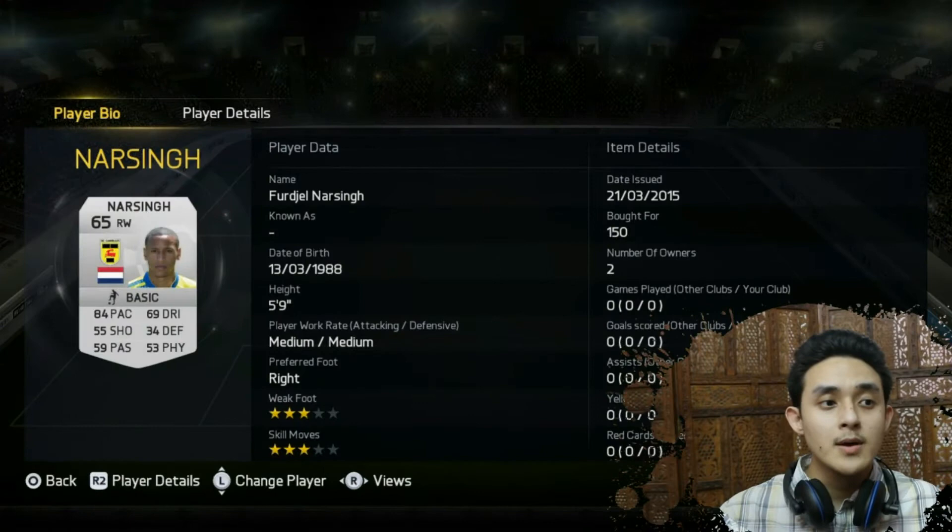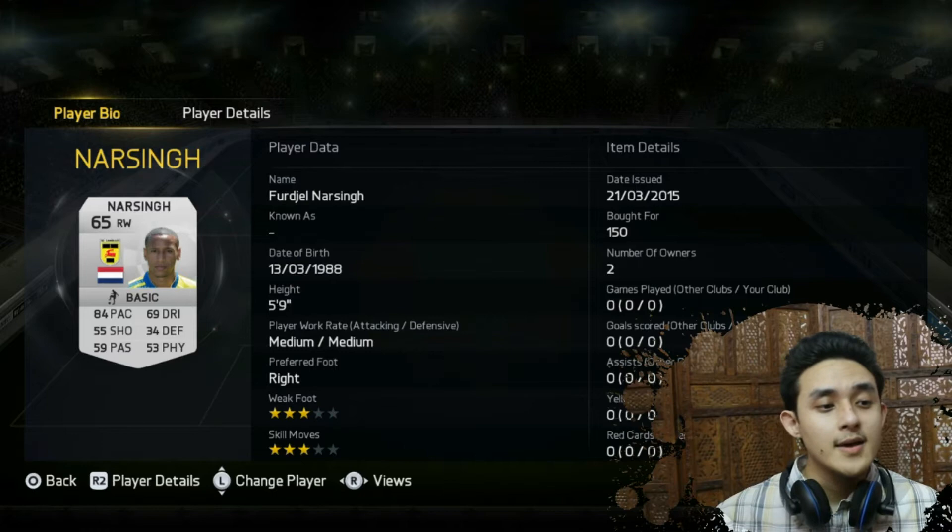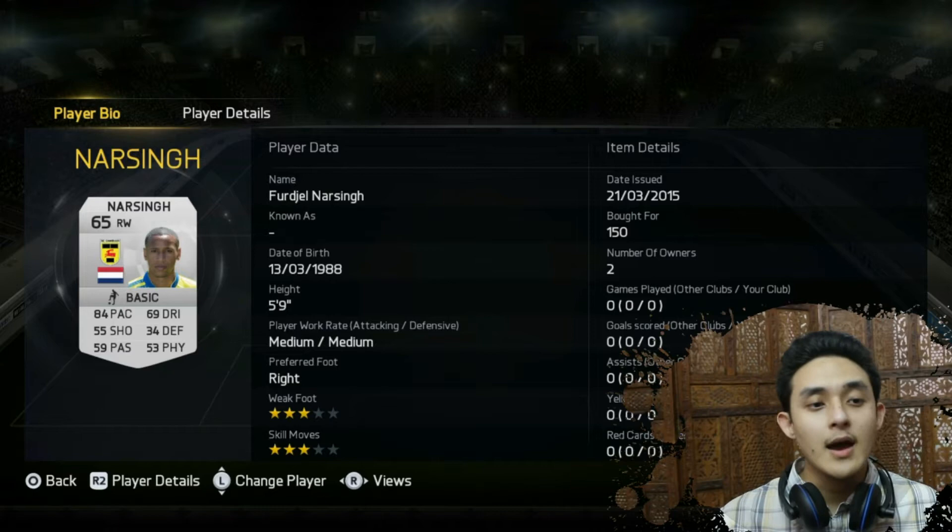Then we move on to his brother, the other Nur Singh — Footgel Nur Singh. And he has 3 star skill moves, 3 star weak foot, 84 pace, 69 dribbling. A decent player. So he has a 65 rating.